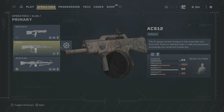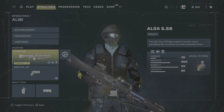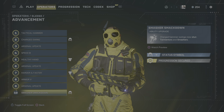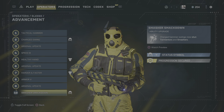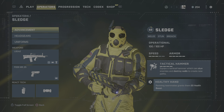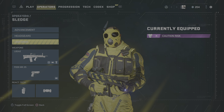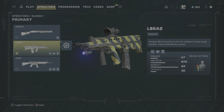The ACS-12 combat shotgun that Alibi has — I think this weapon should have been given to Sledge. It has a drum with a 30-shell capacity, and I think this would have been the perfect gun for Sledge in this game. In his level 10 advancement, his charged hammer swings stun Tormentors and Smashers. It would have been fabulous for Sledge to be able to stun a Tormentor and then just unload on them with an ACS-12. That would have made for some great gameplay moments, and Ubisoft just didn't get that.